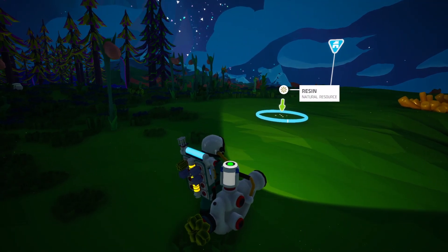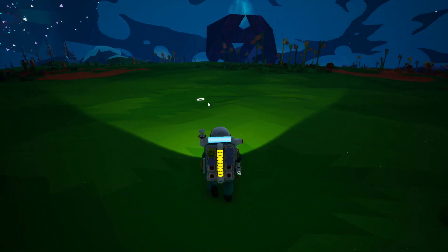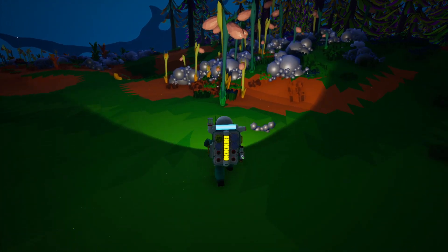I'm going to show you how to find and get compound in Astroneer. So we will need to dig this up. I'm going to press E to get out my resource gun. And basically compound looks like this.